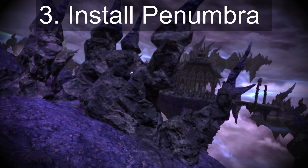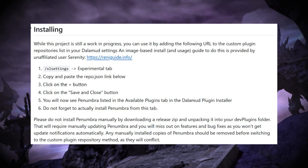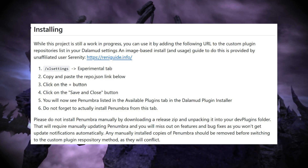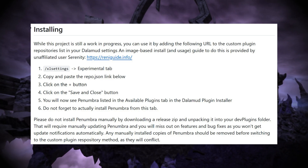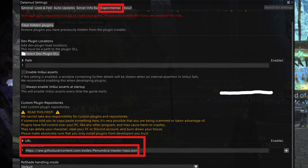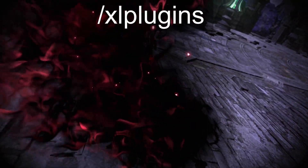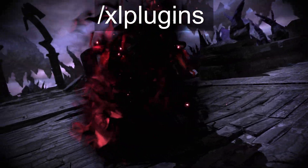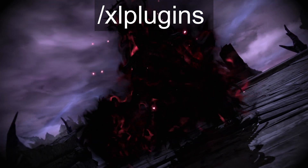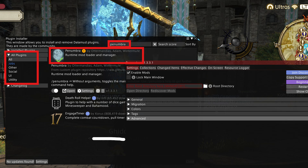For step three, you now need to install Penumbra. To do this, go to the creator's instructions listed on GitHub, with a link in the video description along with links for everything else in this video. Add the repo to Dalamud Experimental and then click Save. Then go to Dalamud plugins, which you can access by either clicking the Escape button and going there, or by typing slash Dalamud plugins in the say tab, and then go ahead and install Penumbra by searching for it and then installing it.